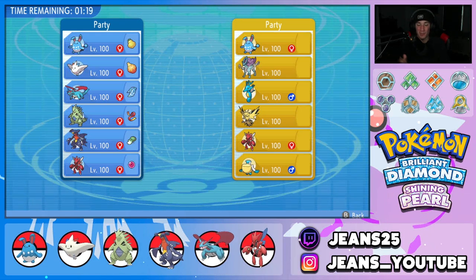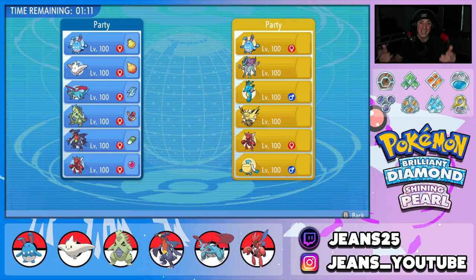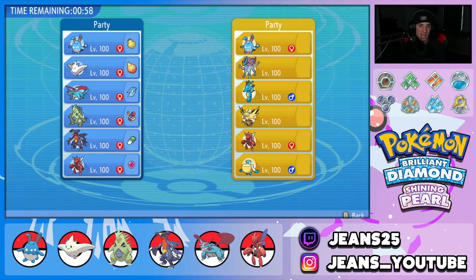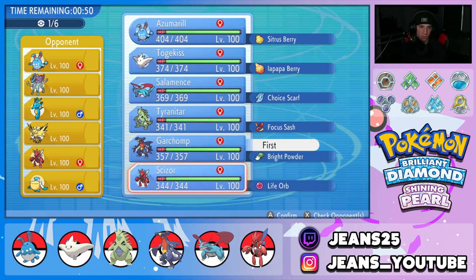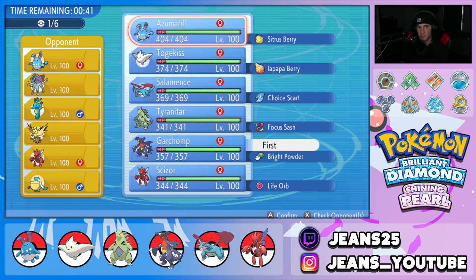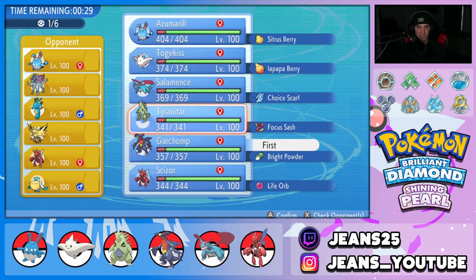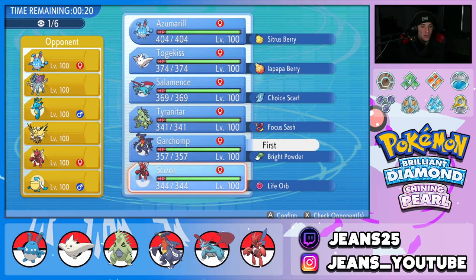Going into our third battle — we're actually going up against an Azumarill team. First battle we dominated with a 4v6 using Azumarill, second battle we had to play around Haze. This guy has Surskit, Azumarill, Swift Swim Kingdra with Pelipper to set the rain, Scizor, and Zapdos. I kind of want to lead Garchomp and then go into Tyranitar in the back so we can change weather whenever we want. I might want to bring Azumarill since ice moves could be scary, but I want to show off the other Pokemon — I think we're fine going with Garchomp.